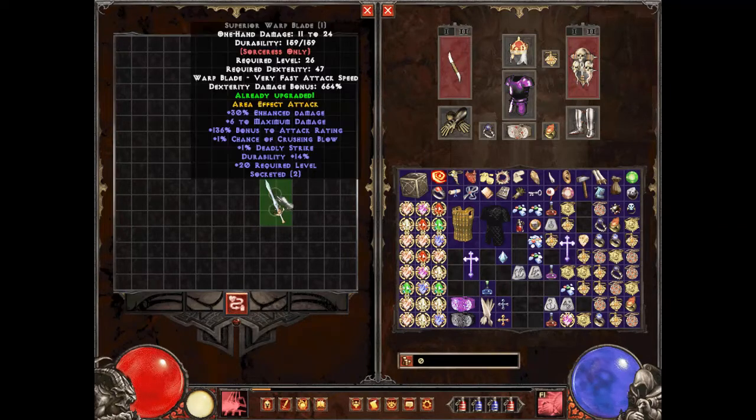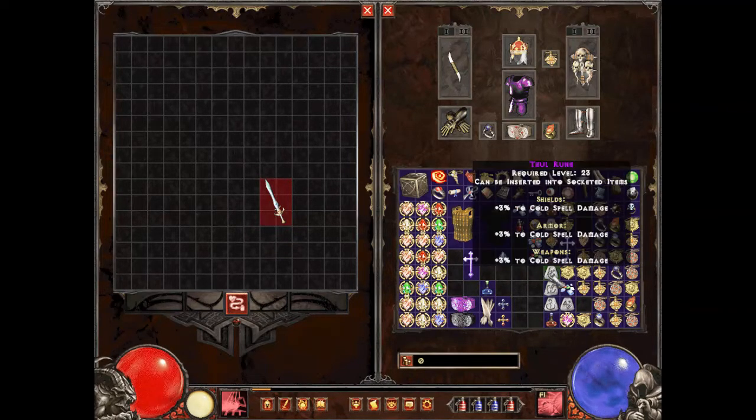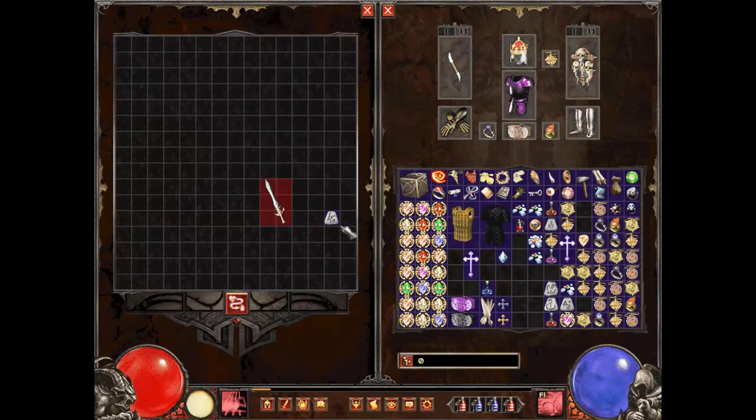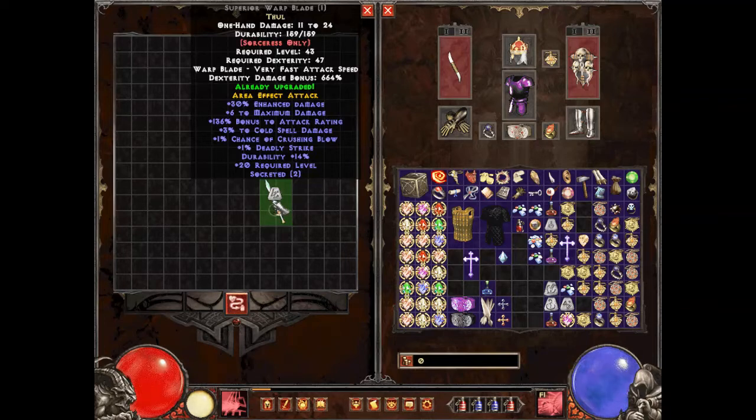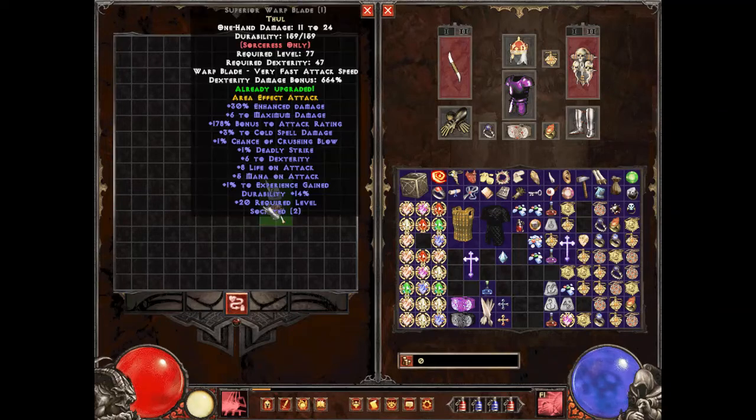Another important tip: you're only going to want to add orbs after the item has already been socketed. Because if you add a rune or jewel that has a higher level requirement than the item base, the level requirement will jump to match that socketed item — and then the orb levels get added on top of that higher base. For example, adding a jewel with level requirement 57 pushed the item to level requirement 77, and then orbs would add on top of that.